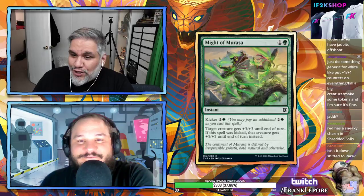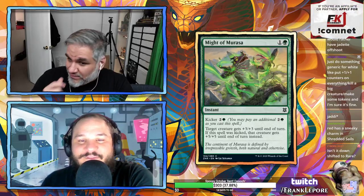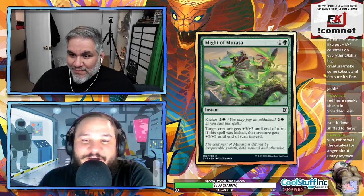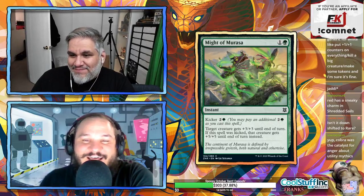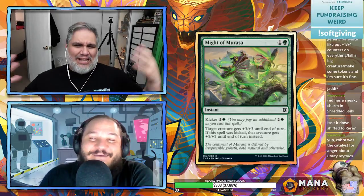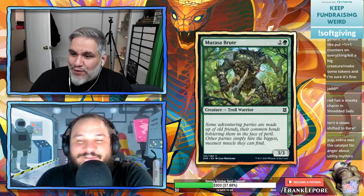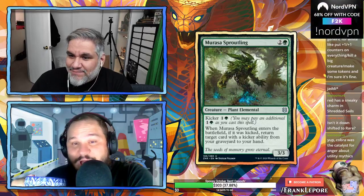Might of Murasa — two mana, kicker for three. Either two mana or five mana: target creature gets +3/+3 until end of turn; if kicked it gets +5/+5. I don't like the card. The art is fantastic though — it looks like a frog that wakes up every morning and something just happens to it and it's like 'not again.'